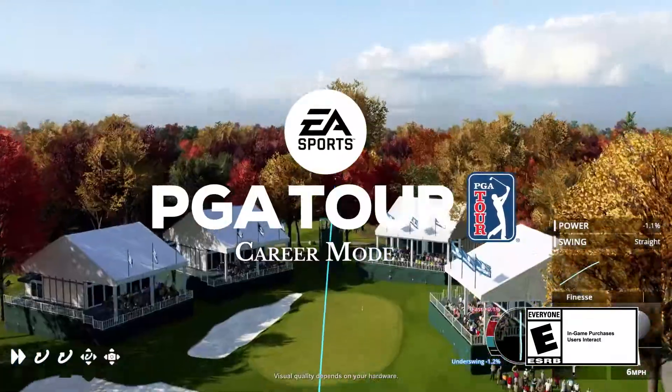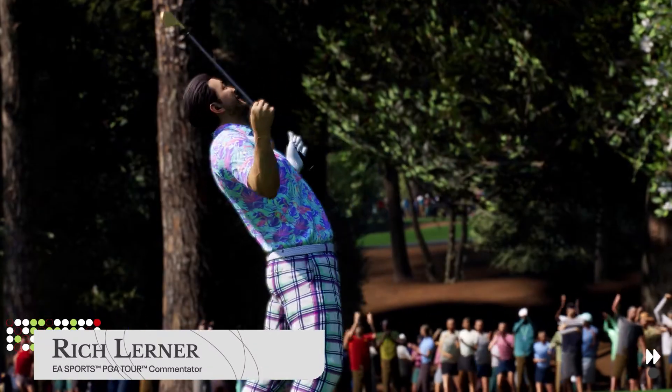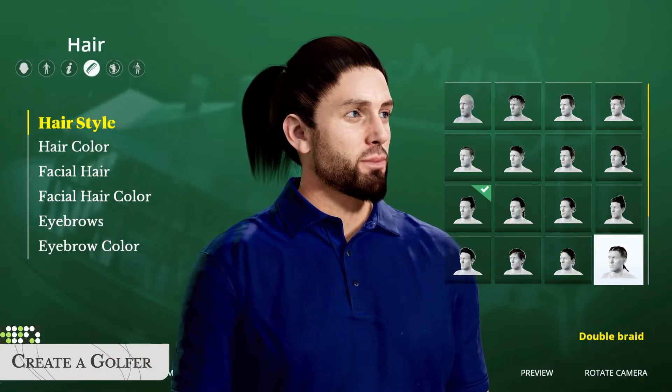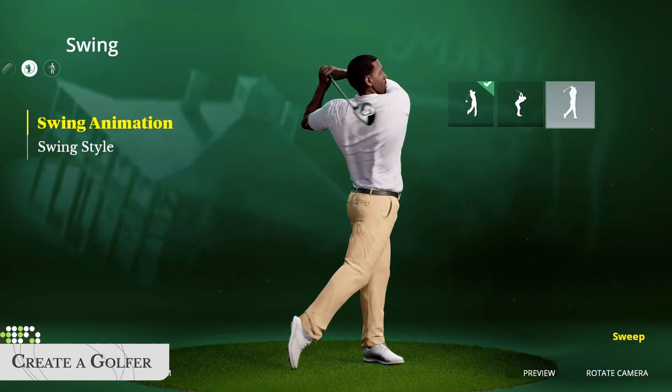In EA Sports PGA Tour career mode, you can play out your dreams of becoming a major champion. To begin your career, create and customize a golfer. Choose a swing animation, swing tempo, preferred shot shape, and ball trajectory.